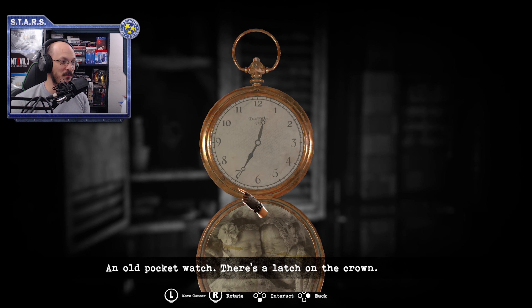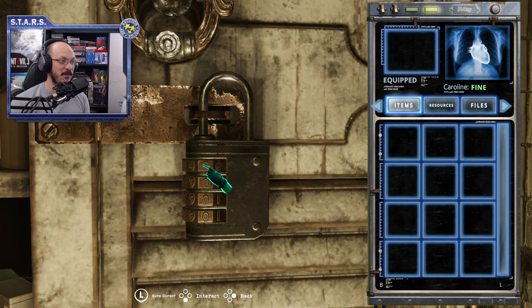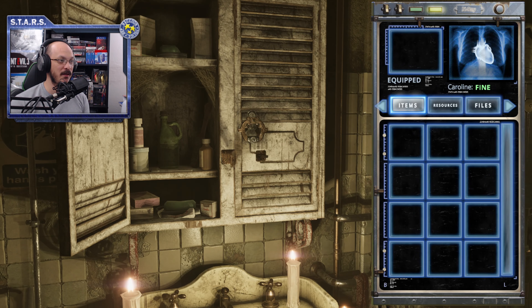I know it kind of looks like 34 but it's 35, so 1235 is the time. Using that knowledge, we'll go ahead over here to the padlock and put in 1235 — and boom, it unlocks.